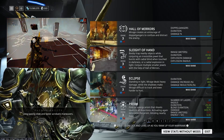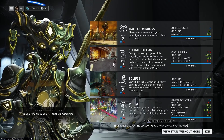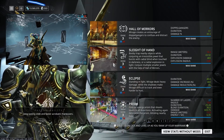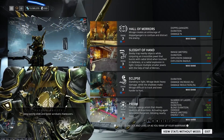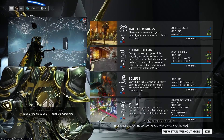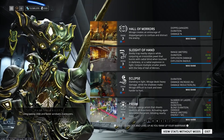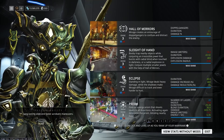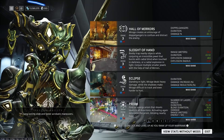Thirdly we have Eclipse, which when standing in the shadows decreases the damage you take, and when out in the light increases the damage you do. And finally we have Prism — Mirage throws a disco ball that shoots lasers in all directions, and when activated again blinds all nearby enemies. Mirage has a lot of functionality with her abilities and may be overwhelming at first, but luckily for this build we're mainly going to be using her first and third ability, Hall of Mirrors and Eclipse. We'll be focusing on maximizing their duration and strength to get the most uptime and damage output.